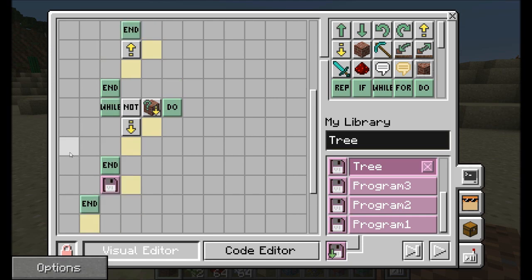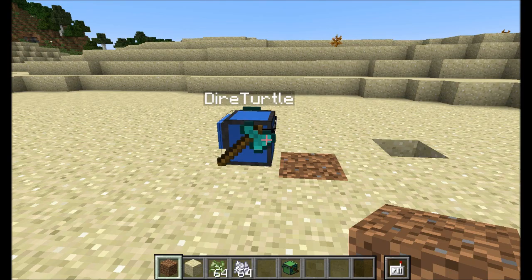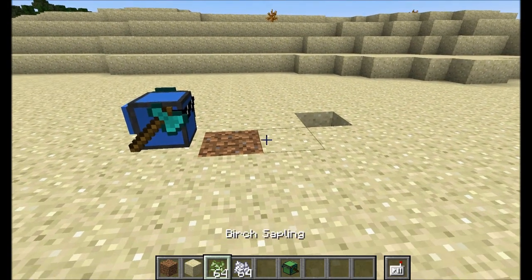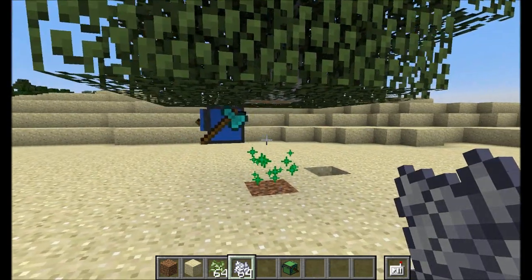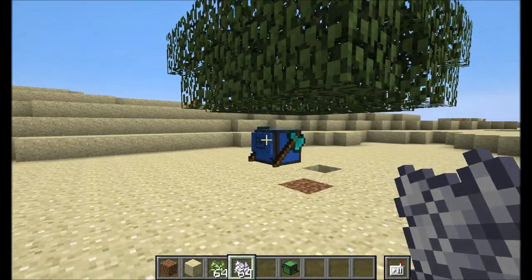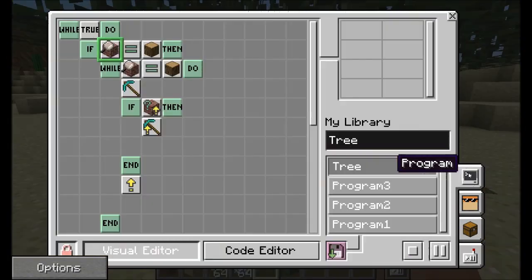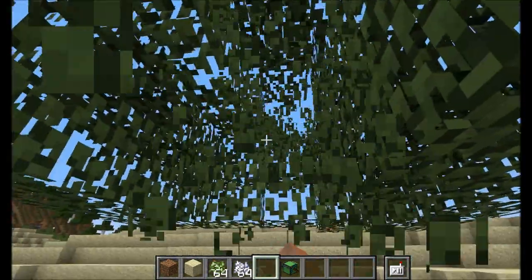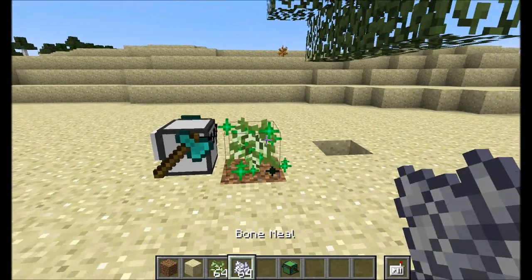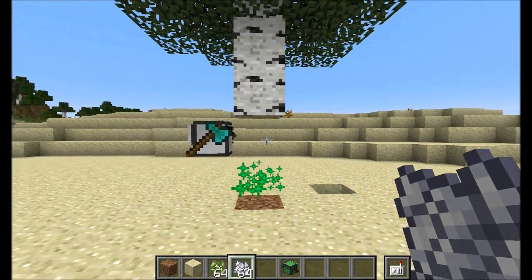Now let's run the program again and see if he moves back down once he's finished. I'll tell it to start running, place the sapling, force it to grow — he should immediately start breaking the blocks. Then he'll start coming back down and stop. Looking at the turtle again, it's back at 'inspect block' and ready to run again. Once all the leaves are gone, we can place a sapling, bone meal it, and he's ready to run again.